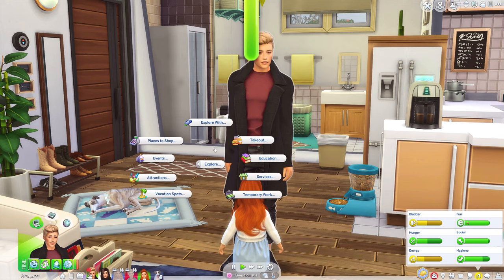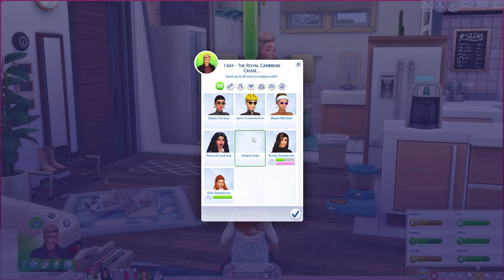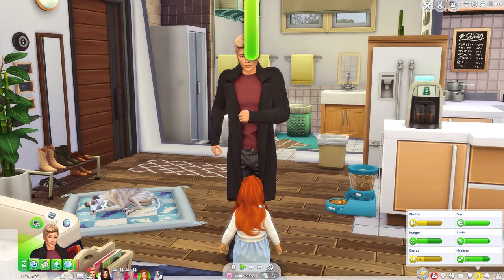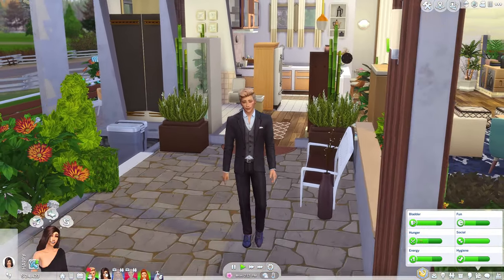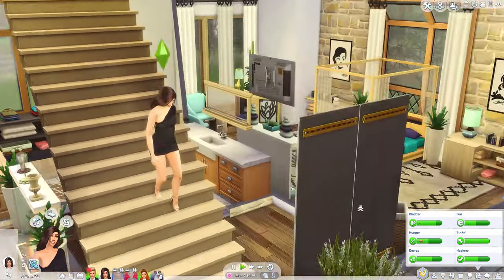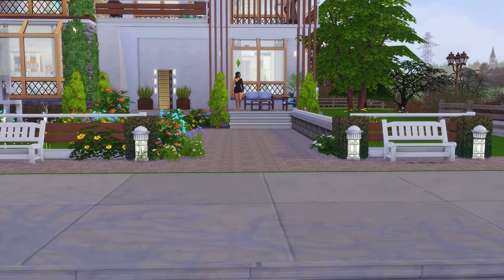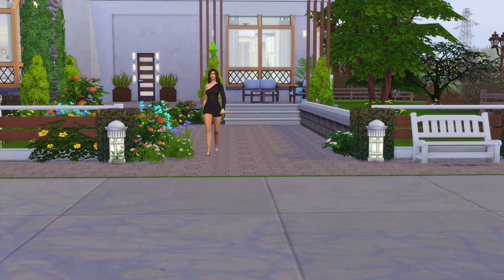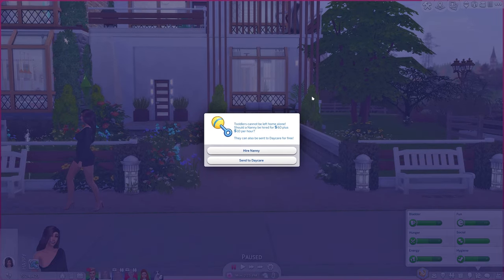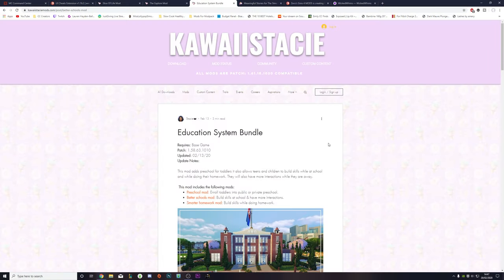My third favourite feature of the Explore Mod is the ability to take a sim away on a holiday. This allows my sim to go away on holiday with his fiancée or wife, and it leaves the teenagers, children, and toddlers all at home. This is really cool if you want to do a teen party where your teenager has to look after the house, your main sims get a break, and you get to play with the children and teenagers a bit more. Definitely a must-have.